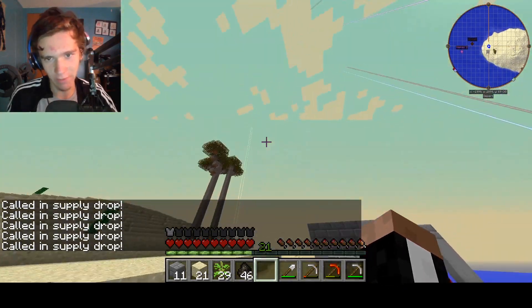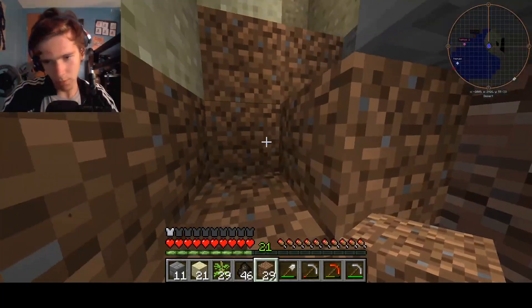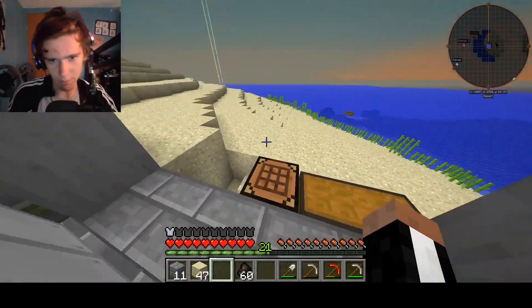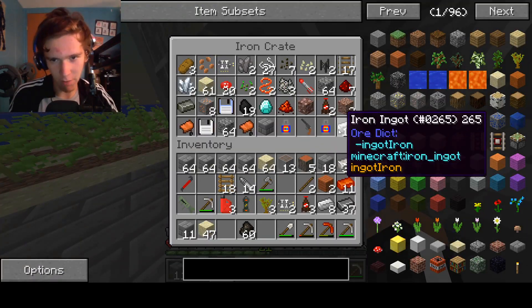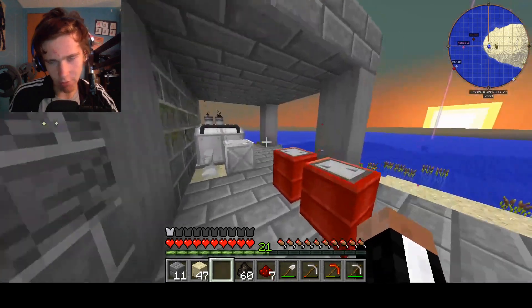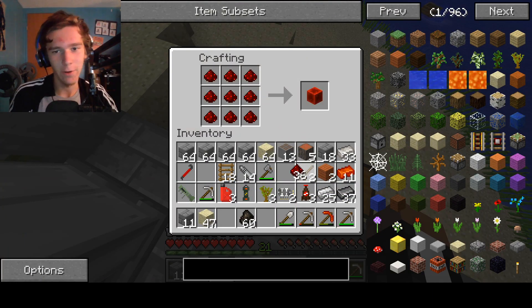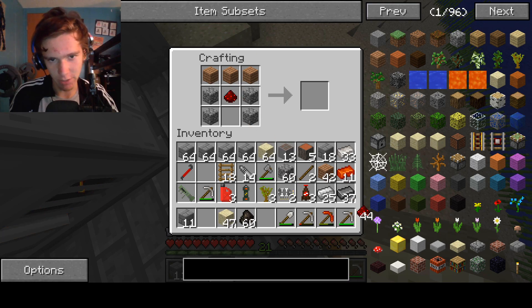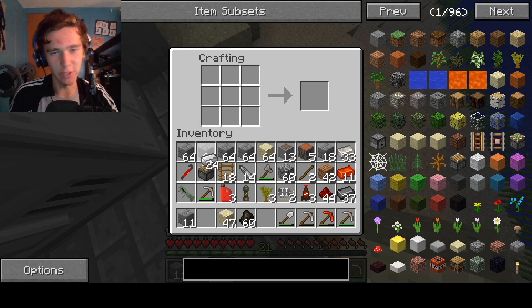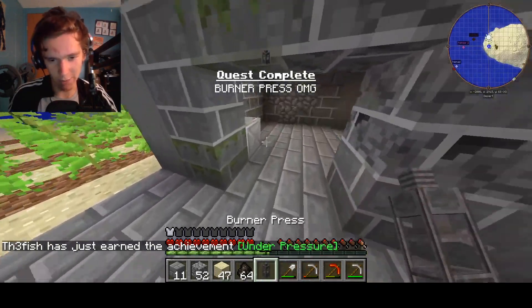Let's call in some supply drops and see what they give me. Oh, here they are — it's all ammunition stuff. All right, I got enough dirt to start ourselves a nice farm. We need a bunch of iron ingots. Where did I put these iron ingots? Are they in this box? Yep. We also need redstone — I think we have like 45 redstone, that's a lot. We're making a burner press, which basically is the first machine in the entire mod pack. And boom, we got it — burner press. Let's go.